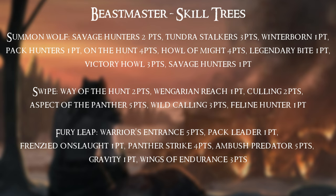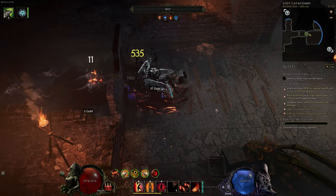Finishing up this section we have another infographic showing the skills and the order that nodes are listed as the order I would recommend investing points in. You've got Summon Wolf, then Swipe, then Fury Leap, War Cry, and finishing up with Frenzy Totem. So that's really everything you need to know about leveling Beastmaster Mastery from level 1 to 80 in record time.